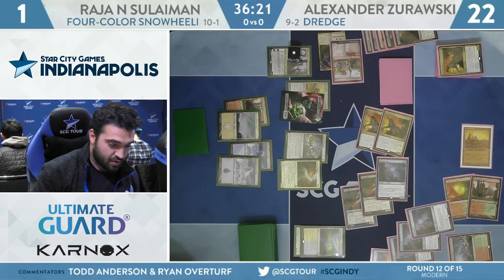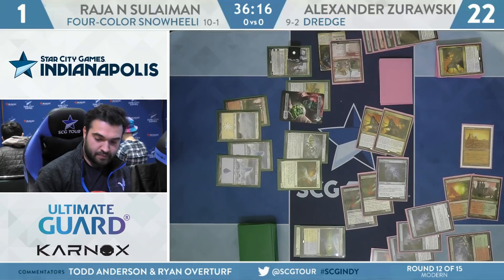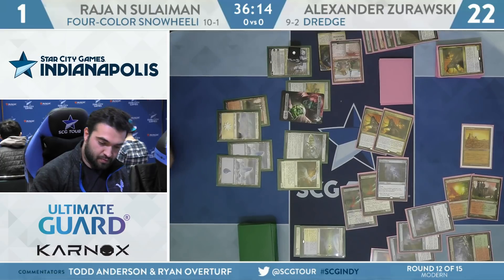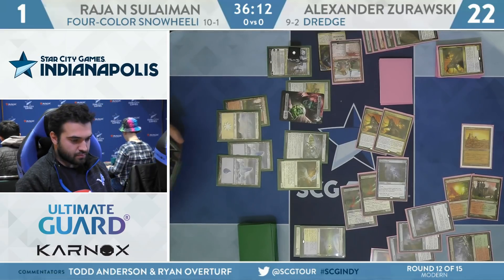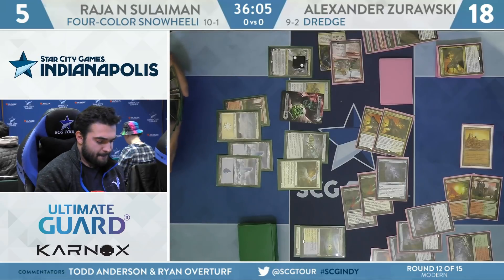Quick library count — Zorowski has nine left over, though don't think we'll see him run out of cards. Attack with the Germ. Suleiman back to five, Zorowski to 18. Teferi to two — not a super important element to this matchup.